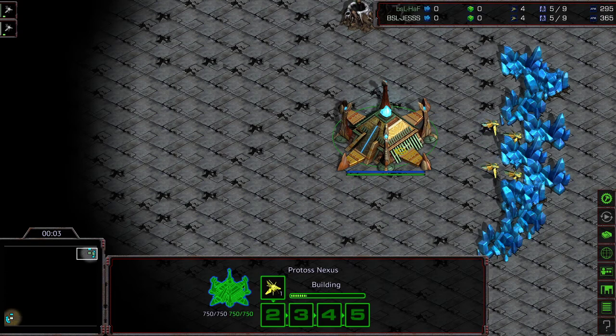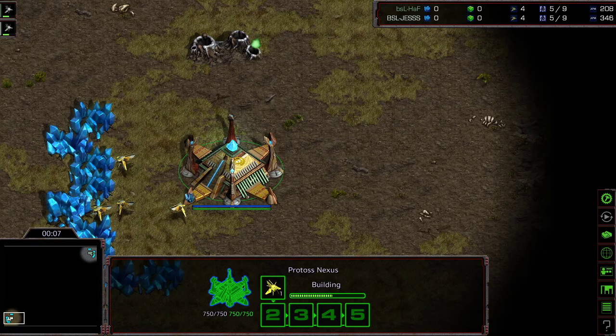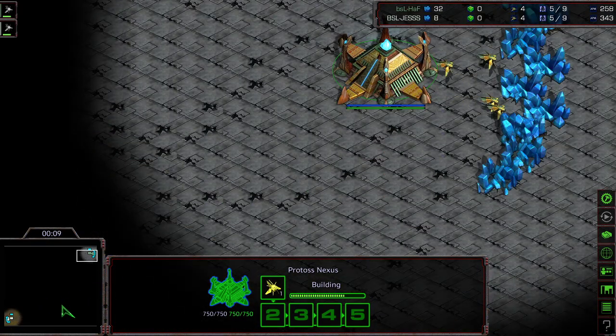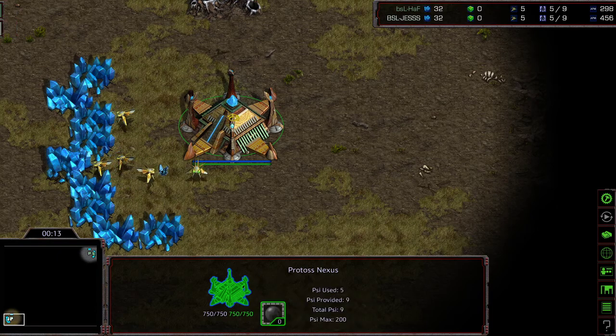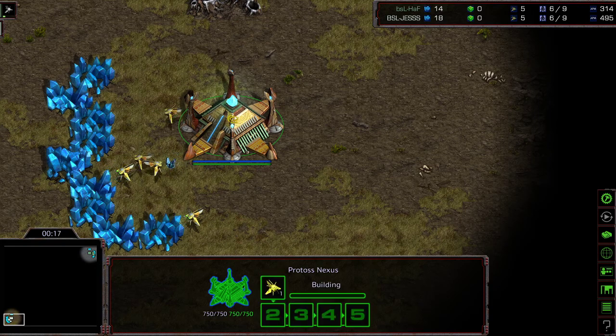Hey guys, welcome to another commentary done by Diggity. Upper right-hand corner we have... Is that Jess? Oh, it's these colors again — the return of the looks-like-each-other colors. Bottom left-hand corner we have Jess. And after that series of matches, I really feel for Jess.